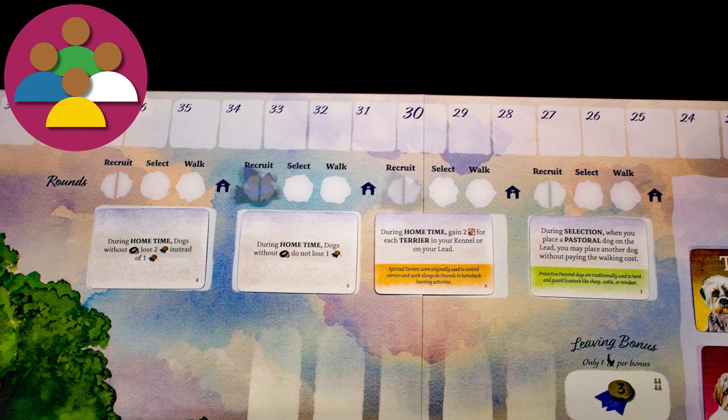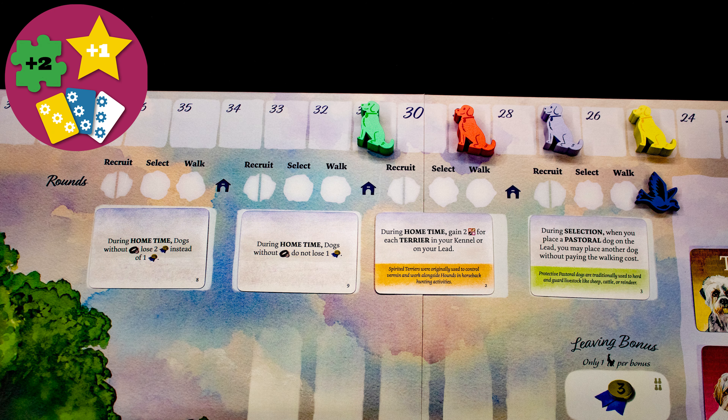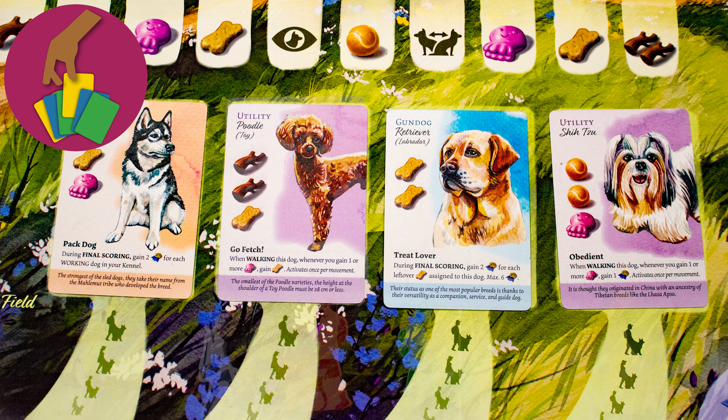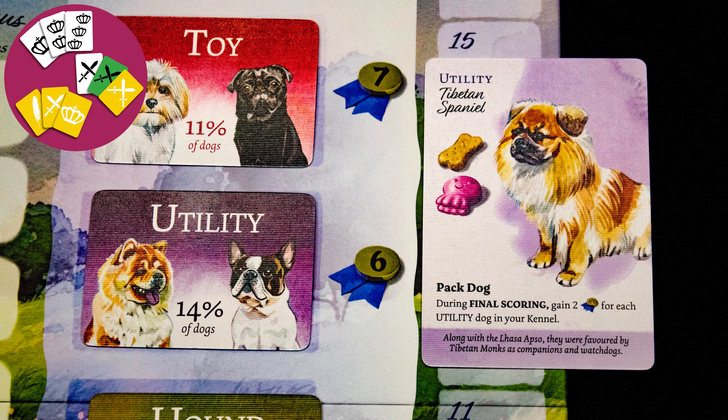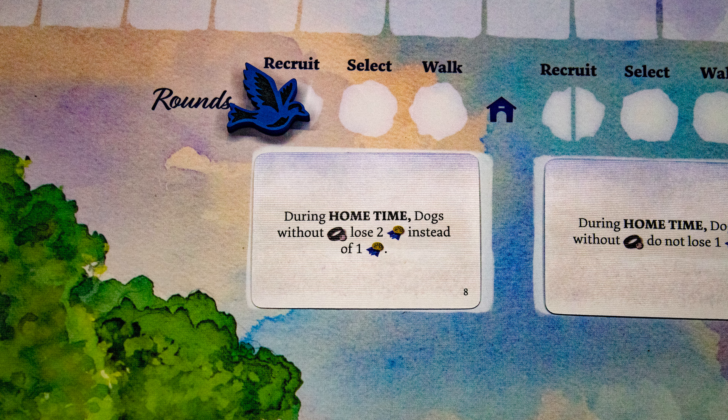The game lasts for four full rounds of play, tracked using the bird here. The winner is the player with the most points, which you get from a bunch of sources — just look for the blue ribbons. Each round you will draft two dogs from a central display. Set collection means lots of points are scored by collecting sets of cards and resources.